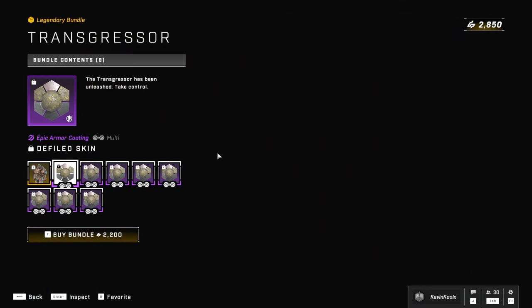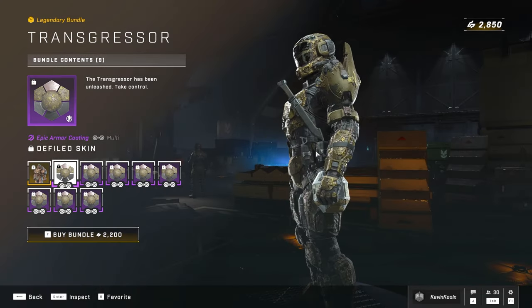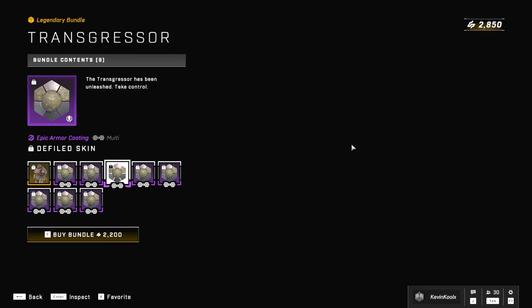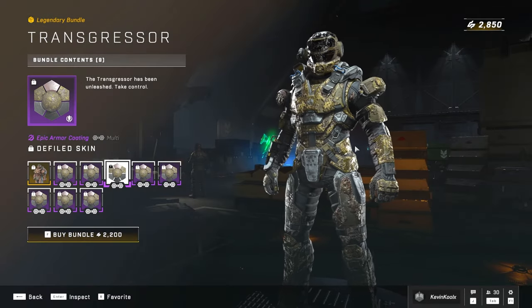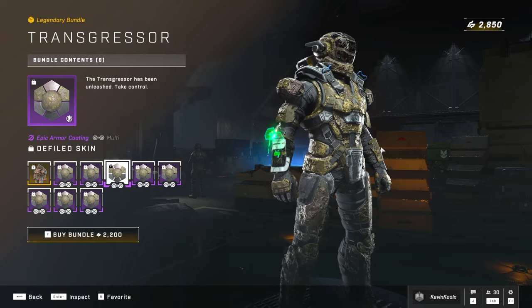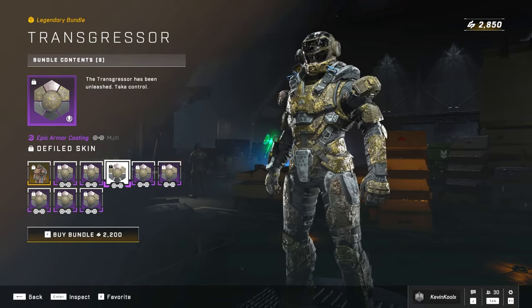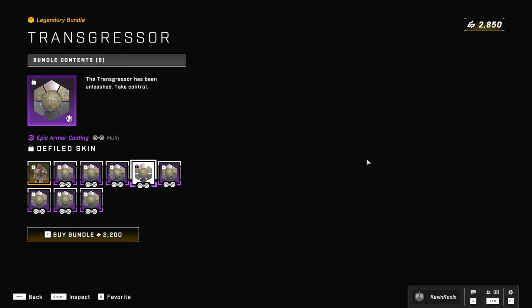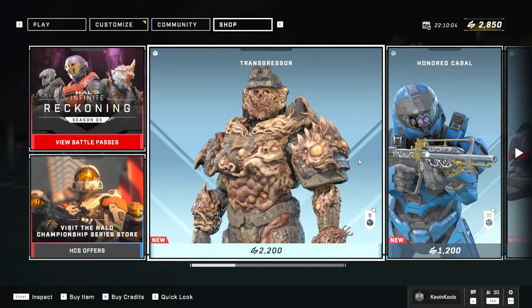There's also a coating that comes along with it — kind of just a dirty, covered-in-flood-goo look to the Spartan as well in this new bundle. If it's your thing, well, more power to you. It looks like it also has the same color scheme as Jorge.